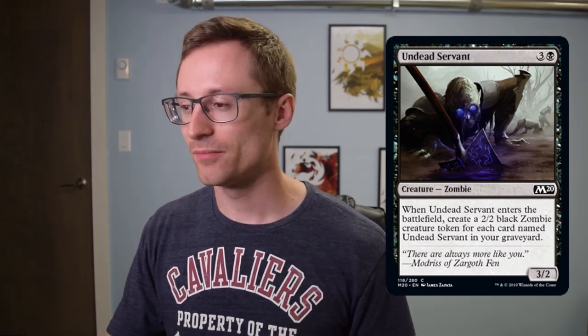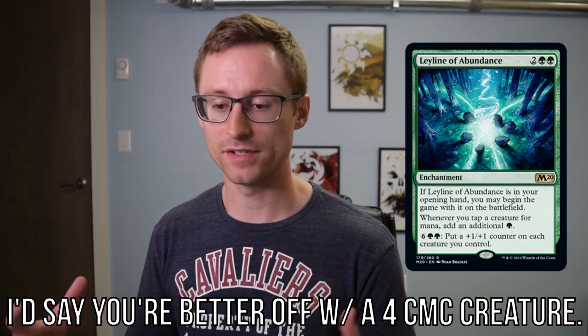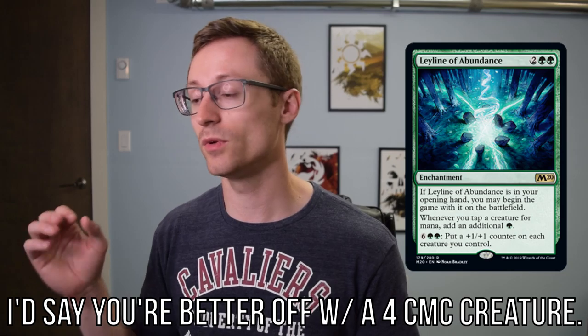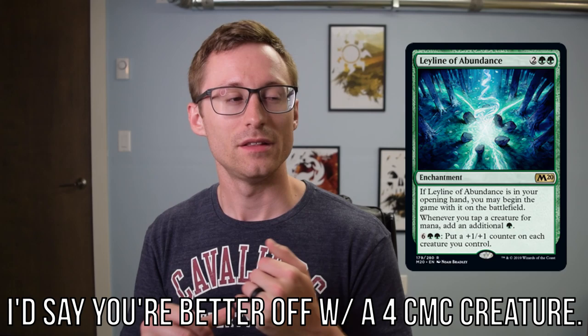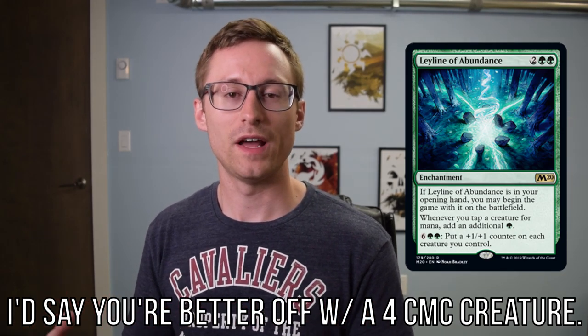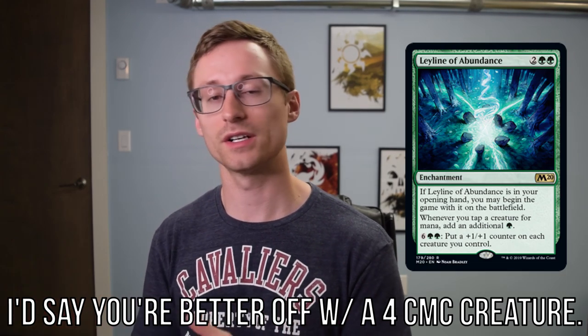Number two is Undead Servant. It's a four-drop that you actually want to die so that the next four-drop you play it, it gives you another 2/2 token. The Vulture can help with that self-mill plan, but it just seems like too little value for too high of an investment — do the opposite of Nike and just don't do it. Number three, I have the Ley Lines, because a lot of people get excited to play these, but often you play them and get zero value. The most playable is probably the green one — I could see a case for that — but these cards just often don't provide enough value in a limited setting to be worth playing, especially just that one copy in your deck. They're great for constructed; limited, not so much.